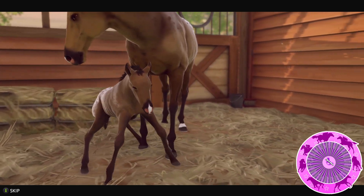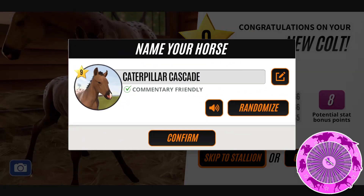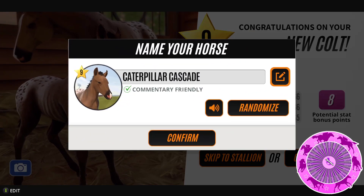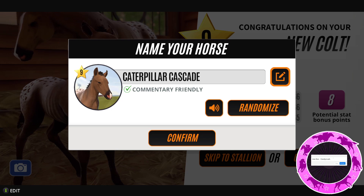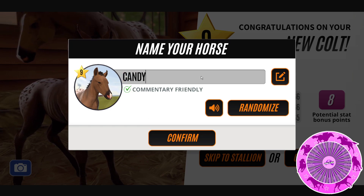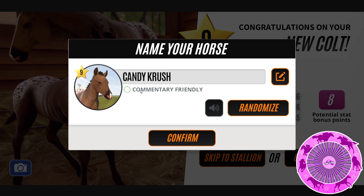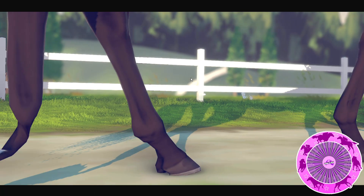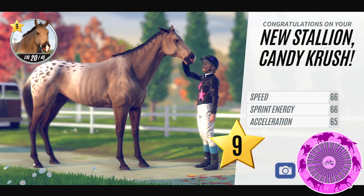Oh, is it going to be tier 10? It's another tier 9. Oh no, that's a shame. So we're going to give you a name. Candy Crush from Jess Key — ooh that's a cool name. So I've got that coat now three times, so a couple of them will have to go. But we can still go and grab the other two foals first.